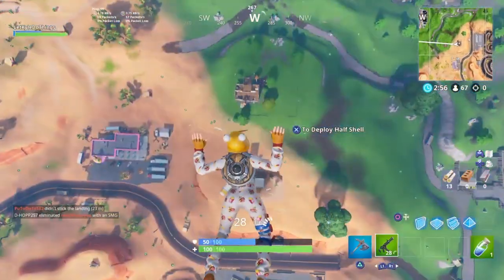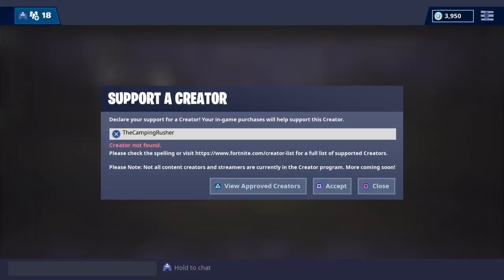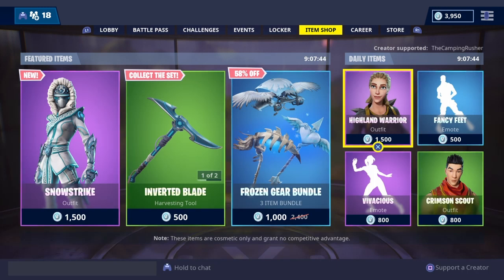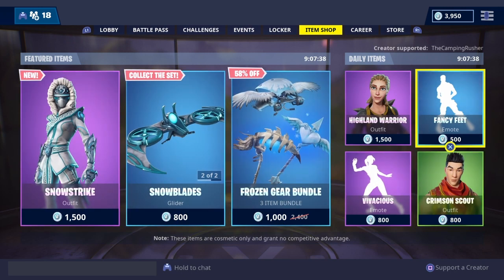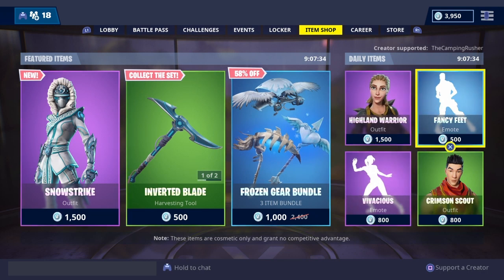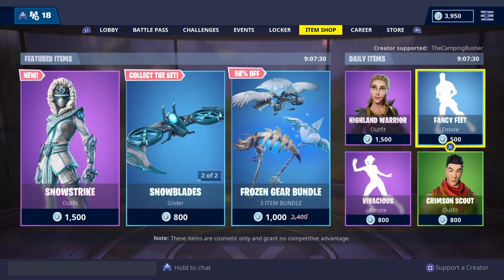In order to get this Cuddle Team Leader wrap going on, you don't have to buy anything. I tried a couple different creators — I currently use the Camping Rusher, and I have a link I'm going to leave down in the description. You just have to type one in starting today on the 8th, and it lasts until the 22nd.